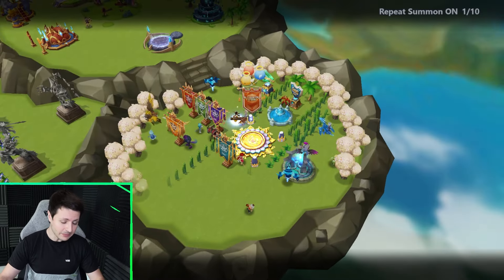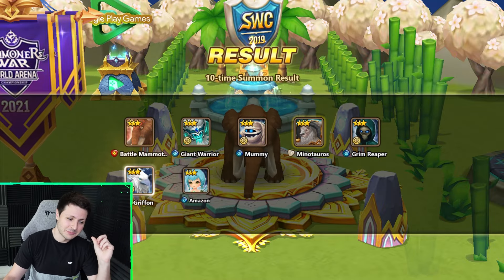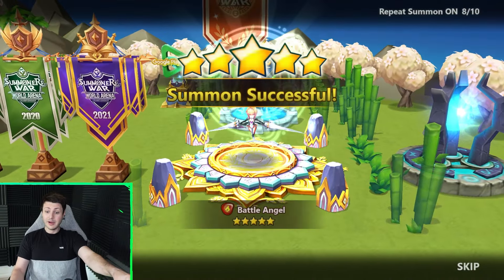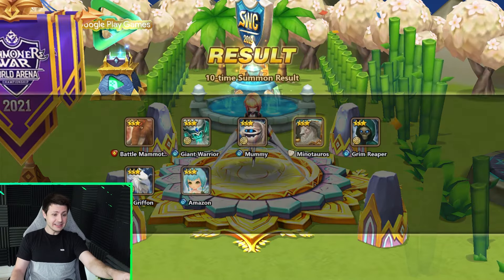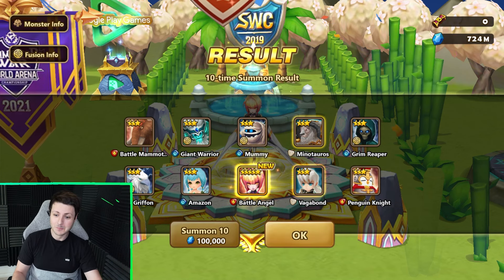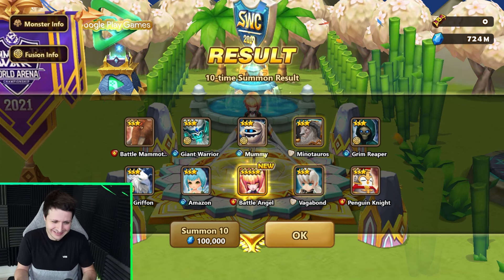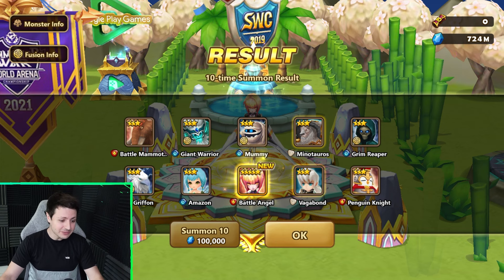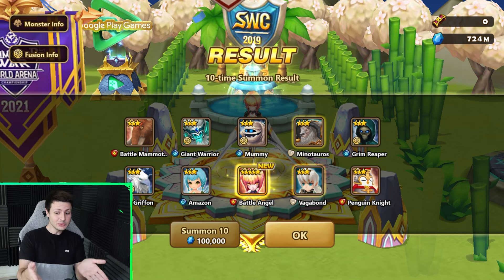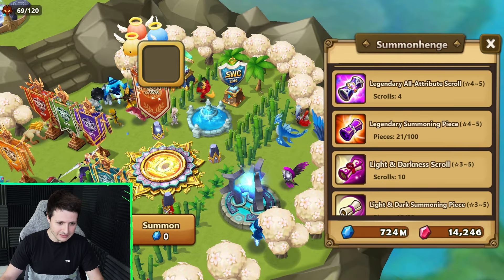Anyway, how about I get a lightning on the LD scroll? This is gonna probably be way better anyway. Oh — I'm missing that. It's literally one of the last nat 5s I'm missing. See, this is how it's gonna be when I summon. It says 'new' — I didn't have that before. I'd prefer it if it were light or dark, but still, it's new and I didn't have it before, so good for me I guess.